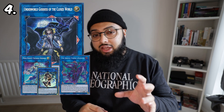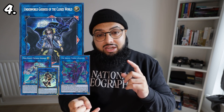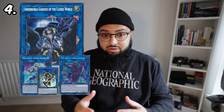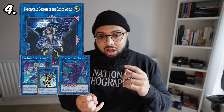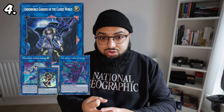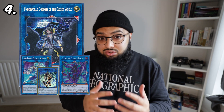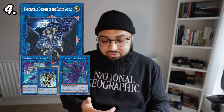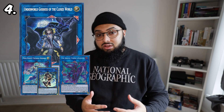Underworld Goddess's effect is crazy — it's got multiple effects: on summon it negates the opponent's whole field, which is disgusting, and it's a permanent negation too. It can also negate an effect that would special summon a monster from the grave, which is great in the modern game. Then its other effect, at 3000 attack, means you can't affect it unless you specifically target it — cards like Dark Hole, Raigeki, and Lightning Storm don't do anything to this card. There are some setbacks — Colossus Heart does deal with it — but if you play Underworld Goddess correctly I think it can swing the game very easily, and people who master this card are going to have a high win rate overall.